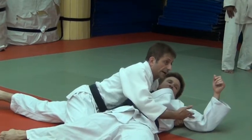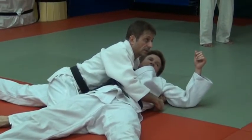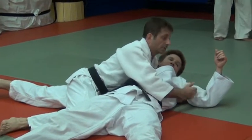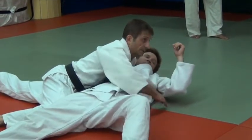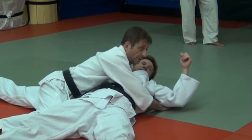So once you have the pin, then Uke can try to escape — not before you have the pin yet. So don't land real hard, just follow through. Get your pin set. Either Kuzuri, or if you want to take the leg with this one, you're probably going to go right to Kuzuri. And then Uke can try to escape.